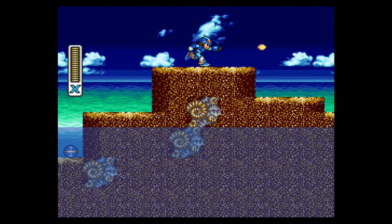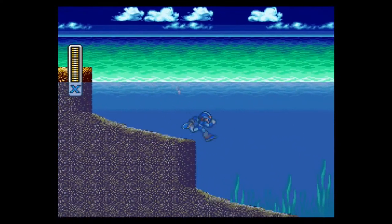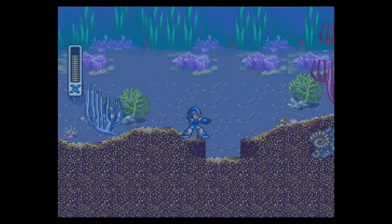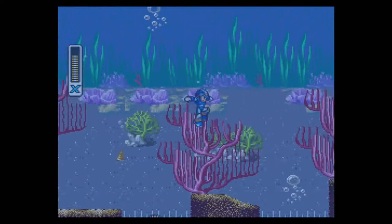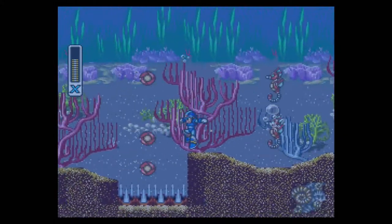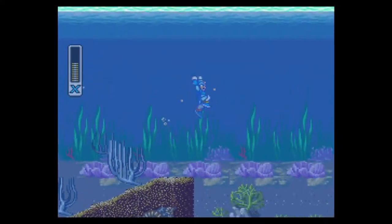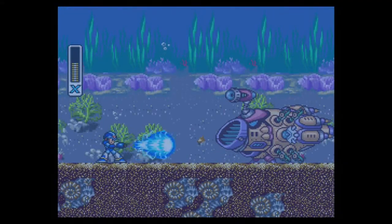I'm gonna take as little damage as possible. Now we descend into the depths — the depths of evil. Oh, not the seahorses. You jump higher in the water, there's some cool stuff. Stop it, go away, you're not wanted here. Oh no, here we go — mini-boss time.